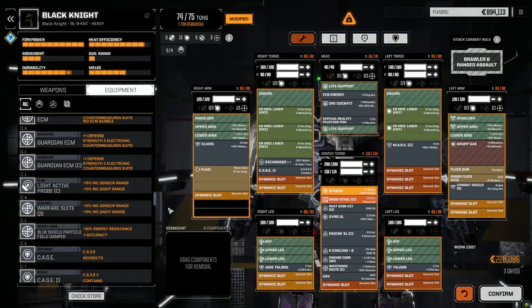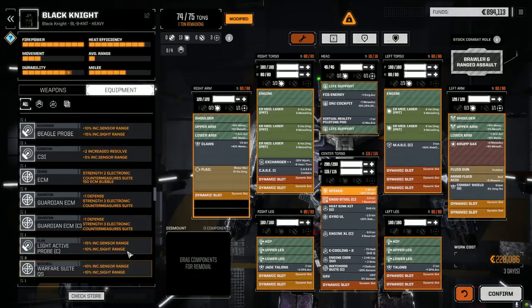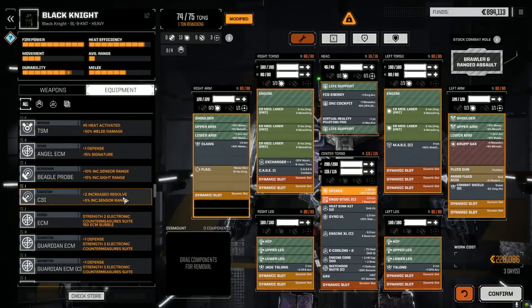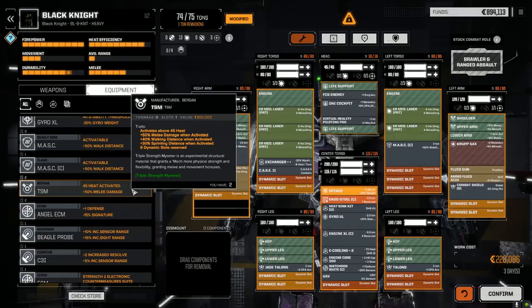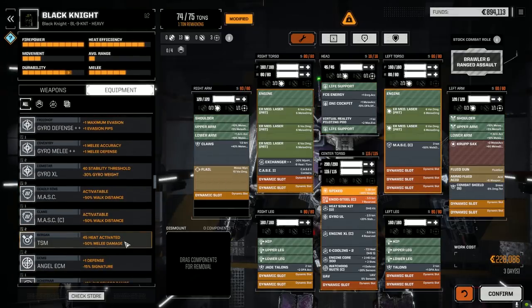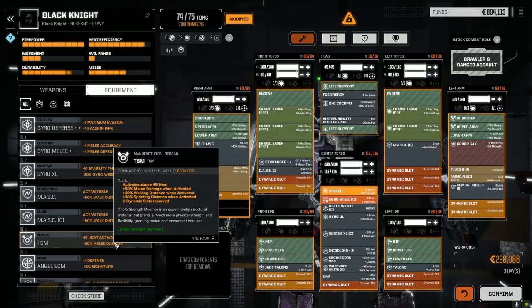0.25 tons for a UAV, because why not? We're running out of ideas here guys — we're running out of ideas. TSMs. Yeah — 45 heat activated. Plus 50% melee damage when activated! Six dynamic slots reserved. The problem is I don't have six slots. How could I get six slots? Zero weight though — it sounds ridiculous for zero weight.